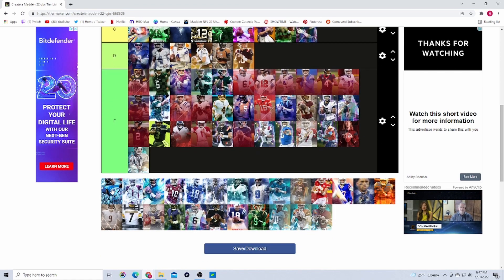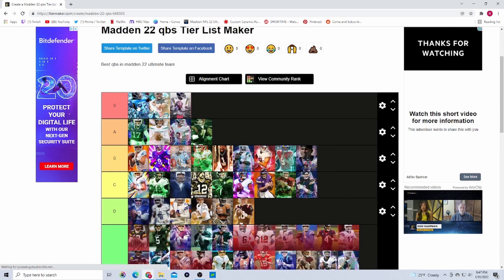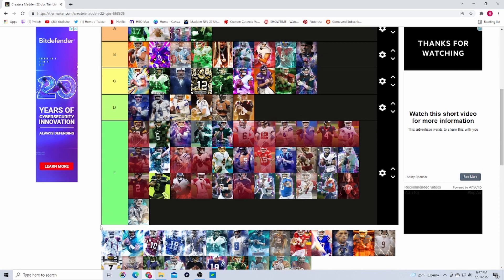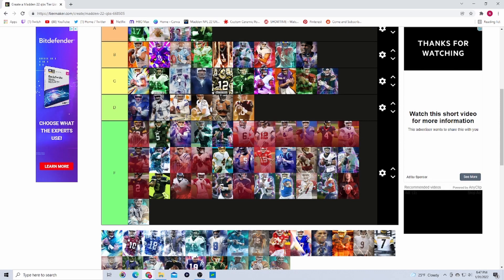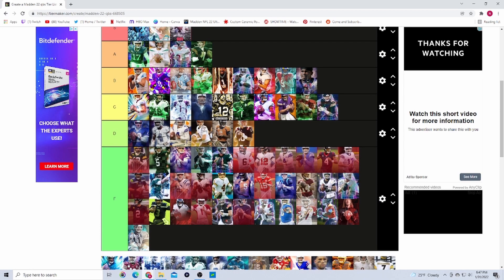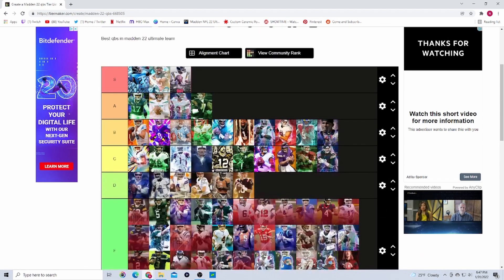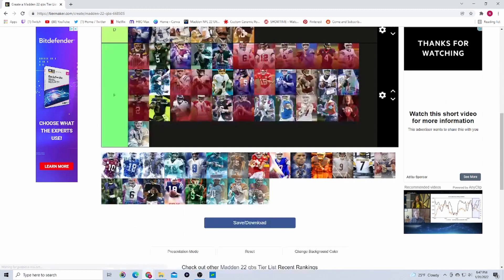Derrick Henry — obviously going to S tier, front of S tier. This is the best quarterback in the game, you could argue to this day. Kyler Murray — he gets Escape Artist but no Gunslinger. I'll put him in C tier, just that mid-tier quarterback, not really too good. Jalen Hurts on the other hand — right behind Derrick Henry in S tier. I'm using him right now and he is really really good.